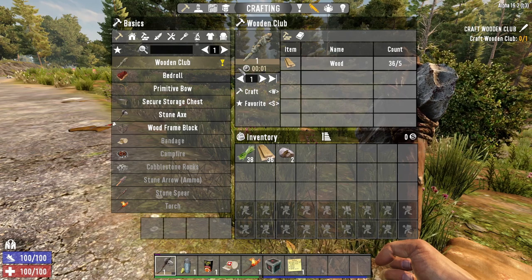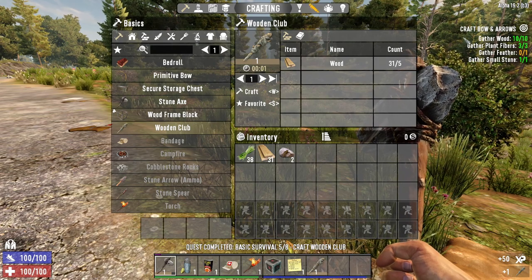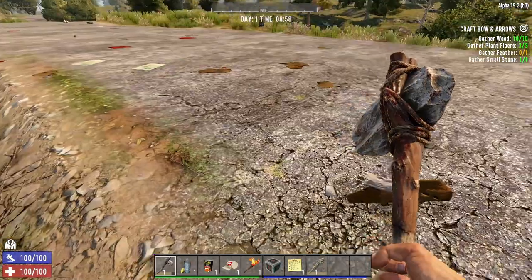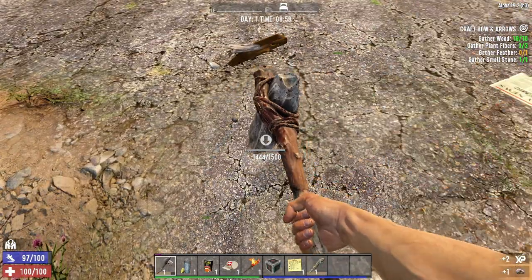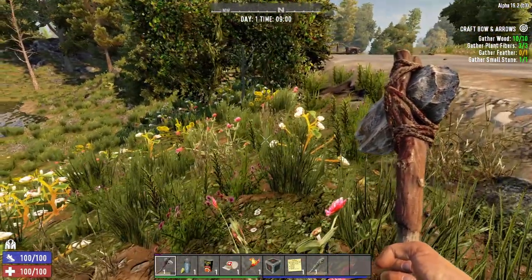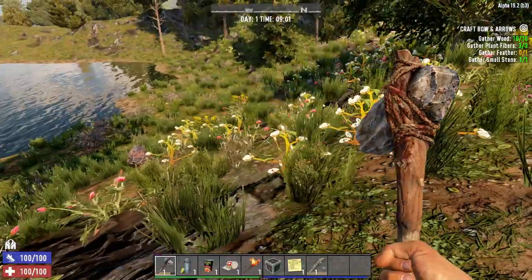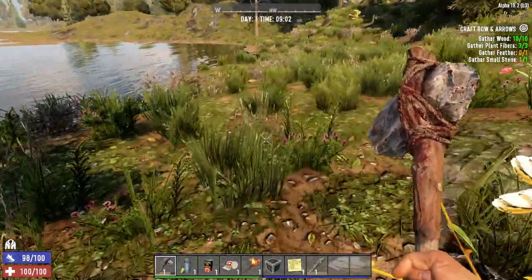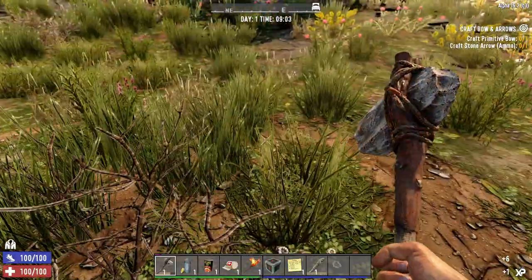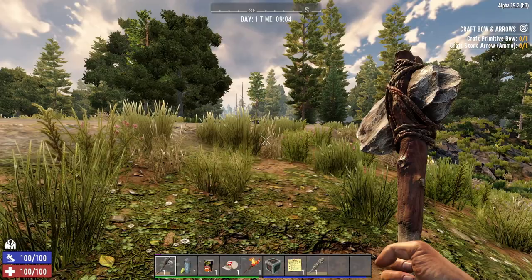Craft a wooden club - it's appeared as a quest item. We've now got a melee weapon. It's now going to teach us how to do bow and arrows. It's telling you to gather things but doesn't tell you where from. Small stones can be grabbed from digging off roads, digging underground, or breaking rocks. Plant fiber we know - punch grass. Wood comes from trees and wooden items or logs on the ground. Feathers come from these little things here - birds nests. You'll get feathers 99.9% of the time and occasionally eggs.